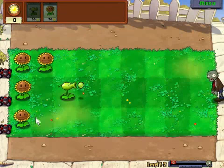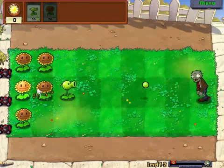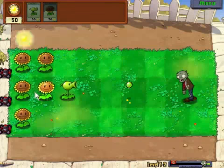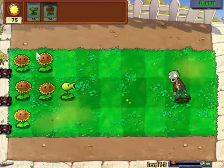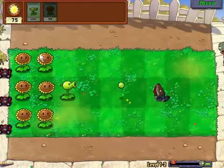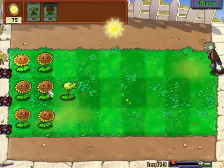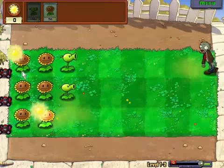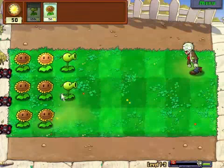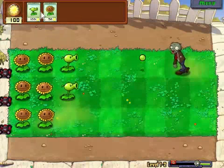What I like to have is two rows of sunflowers — that's how I do it. Just me personally. Sunlight does drop automatically, but these things help. These things produce their own, so you don't gotta worry about it.